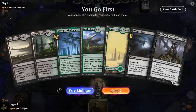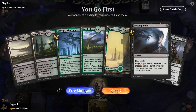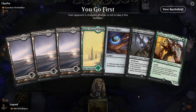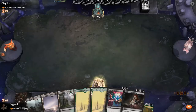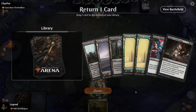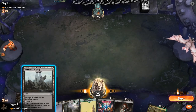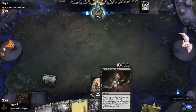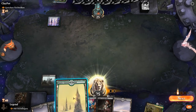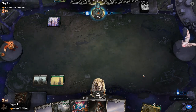Game 3: we're on the play facing Gretchen Titchwillow. Our hand's pretty bad — no reanimation spell and a Sheoldred we don't really want to draw. We send back Sheoldred and Vorinclex, and keep the new hand — not ideal. I think we hang on to the two reanimation spells; pretty likely to draw land. Opponent could have counter spells, so I want a backup. We'll wait for Stickfingers for X equals 2.